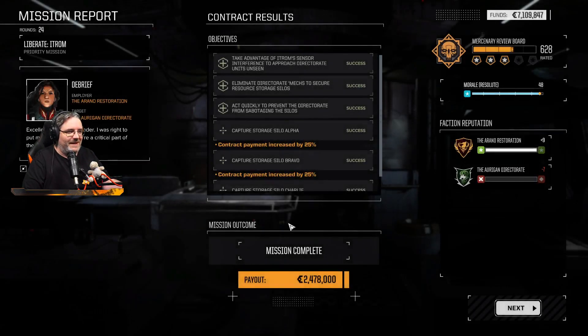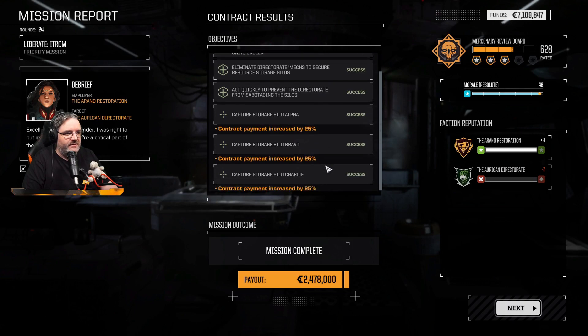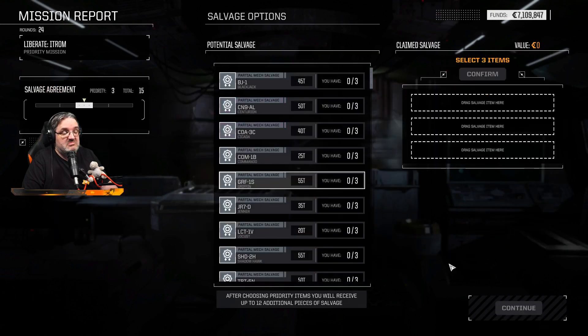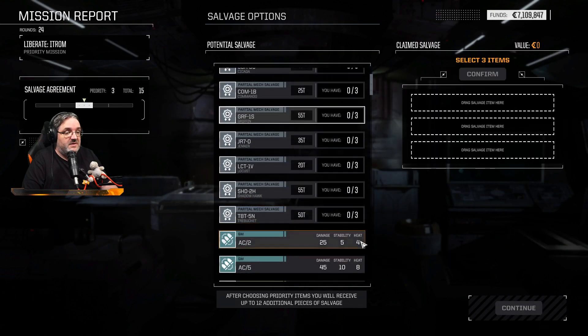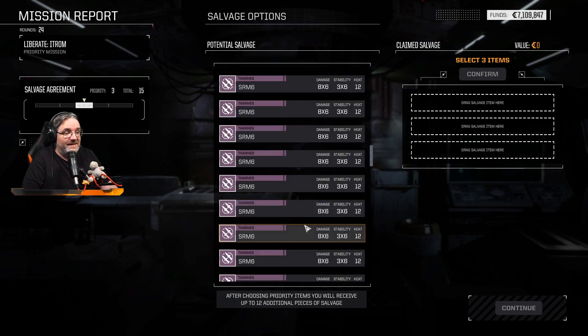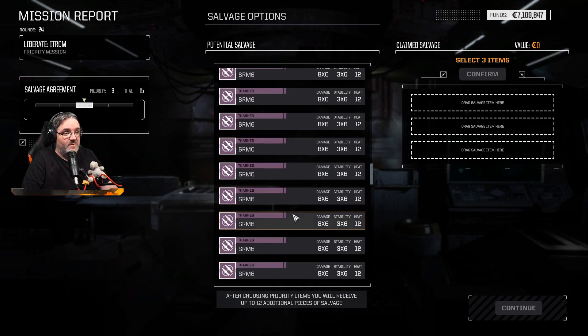That was a fairly straightforward one. It was all kind of coming back — I've played this before so many times, but I thought there was meant to be more bad guys. We captured Silo A for 25% bonus, Silo B 25%, Silo C 25% — 2.4 million, nearly 2.5. I'm quite happy with that. Rival got most of the kills, I'm okay with this.